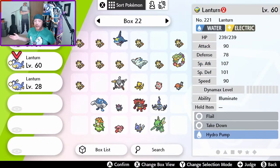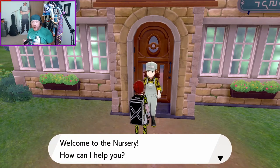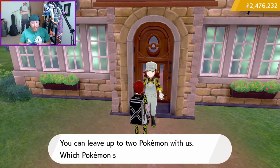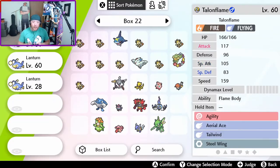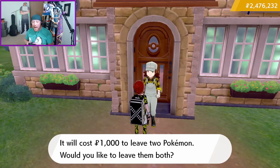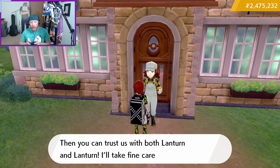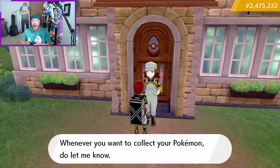Let's check the female Lanturn — it now only knows Flail, Takedown, and Hydro Pump, so there's one open slot. Let's head back to the Daycare. I'll click on the breeder and say I'd like to leave two Pokemon: my female Lanturn with the open slot and my male Lanturn that knows Soak. She'll charge a thousand Poké Dollars — great. Now we ride around until they make an egg.